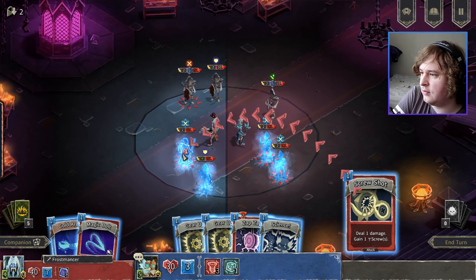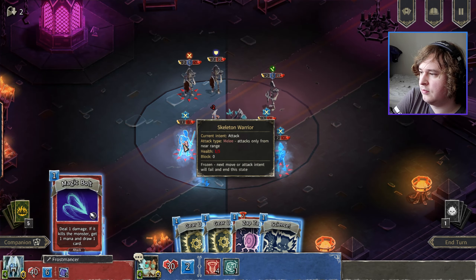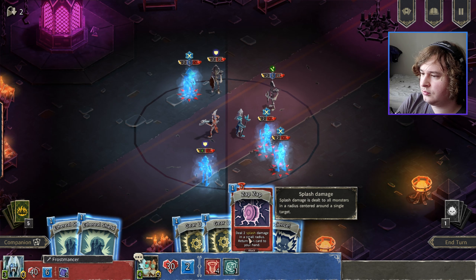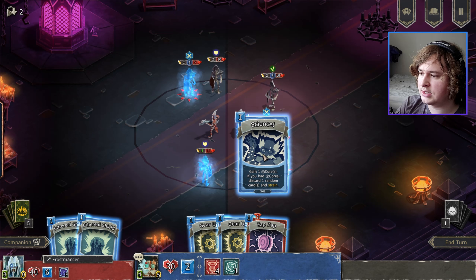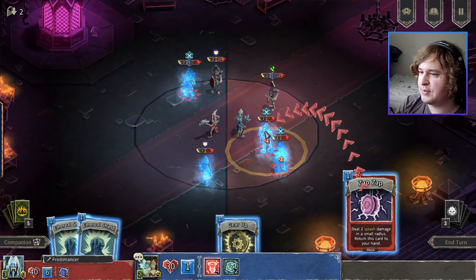Let's go with the screw shot first and foremost. Popped his ass. And then magic bolt — you are so done, bro. I feel like I may as well play science — its cost increased by one mana with each, so I must have two of these. And then Zap Zap.